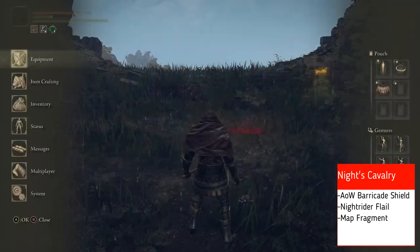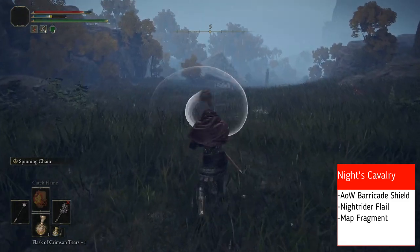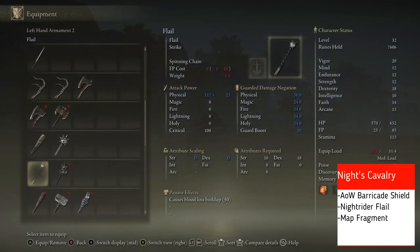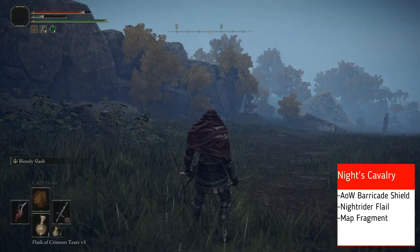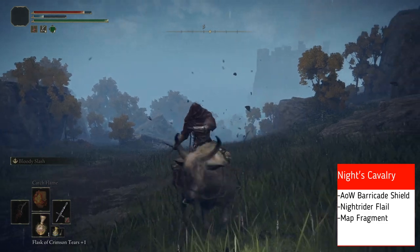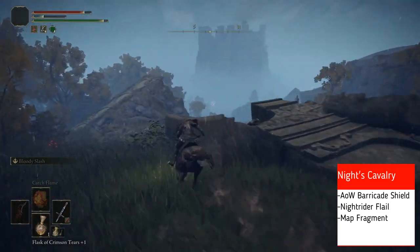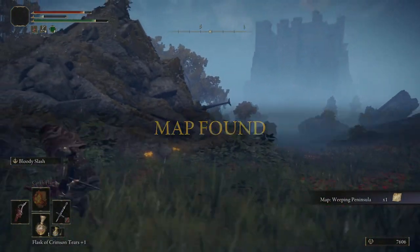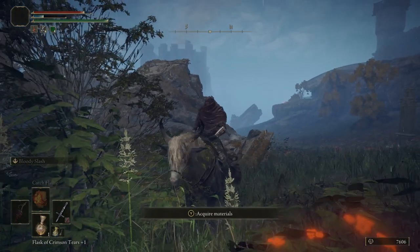Let's pop these on real quick just to check them out so you guys can see what they're about. There's the L2 on the flail — it's got a lot of the knight-rider flail action. All right, switch our equipment back. As you can see if we go any further down south, there is a big golem that will be shooting arrows at us constantly. Don't worry about him yet — we'll be getting him in the next video for western and southern peninsula. For now we are going to grab that map fragment.